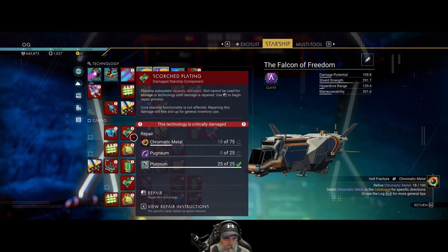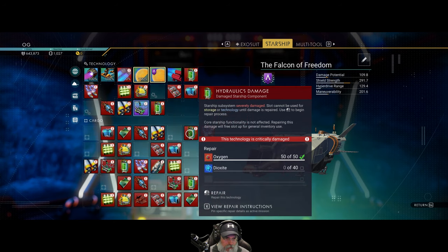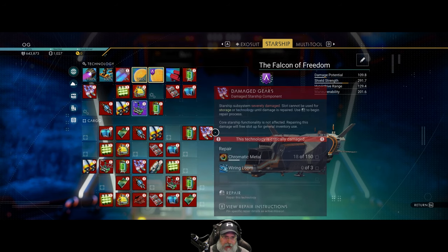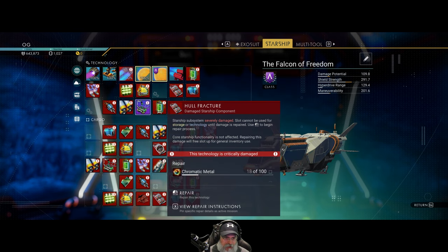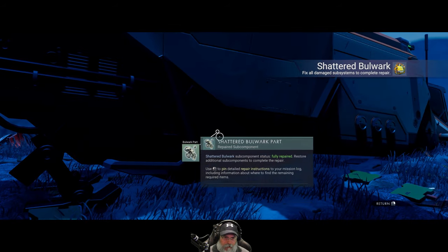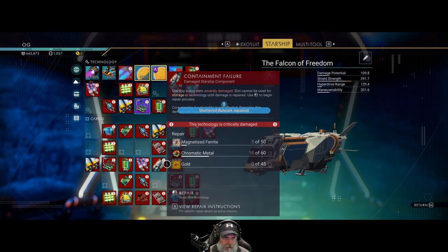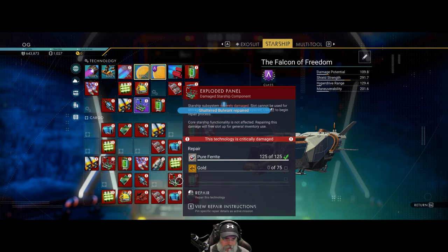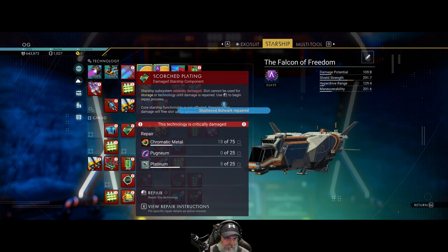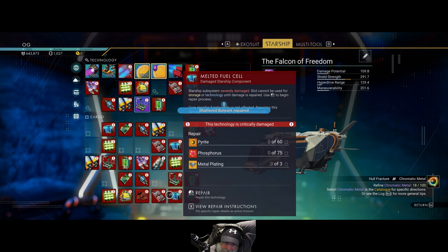This thing requires platinum, pugnium — which we can get by killing some critters — and some chromatic metal. Anything else that requires platinum? I think dioxide and oxygen we can just make by refining dihydrogen, so we could probably fix that. We can fix this with more chromatic metal — we can fix this right now. Good, that opened up that slot. Anything else that needs platinum? That needs platinum too, and we can get platinum from space or from caves.